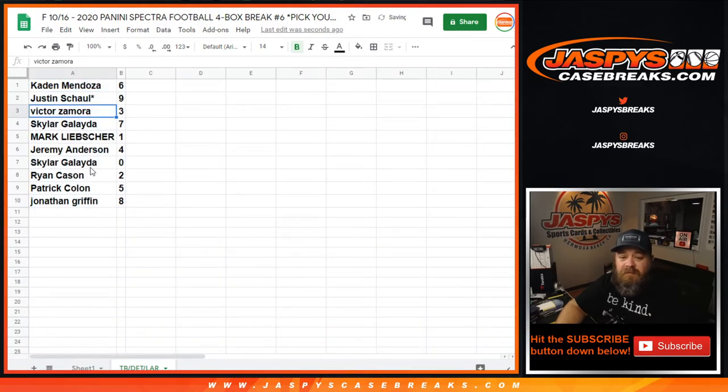Caden with six, Justin with nine, Victor with three, Skylar with seven, Mark with one, Jeremy with four, Skylar with zero, Ryan with two, Patrick with five, and Jonathan with eight.